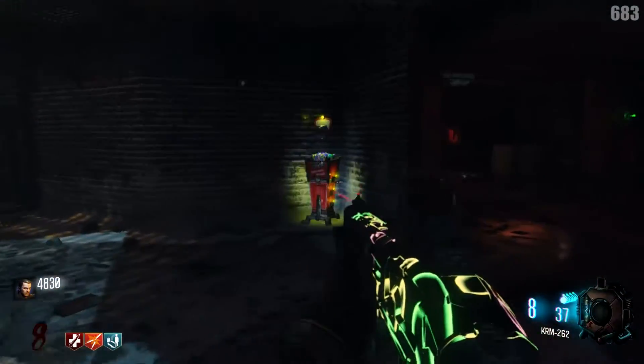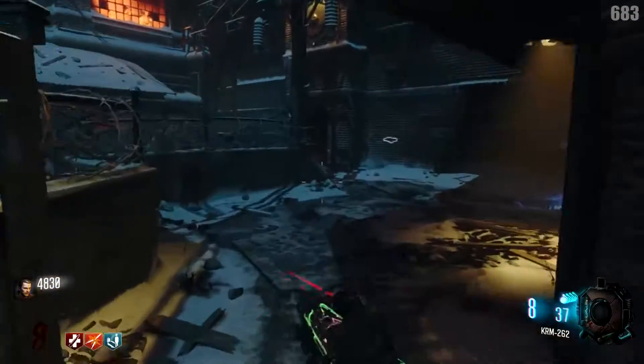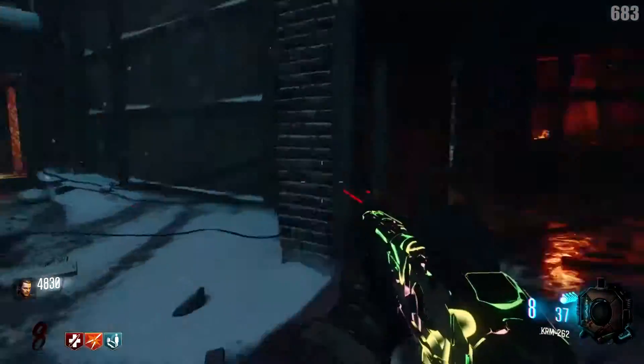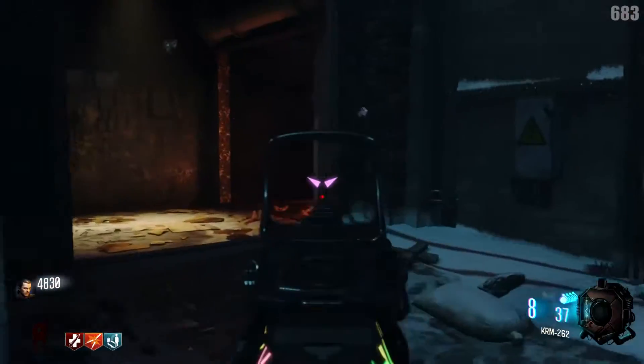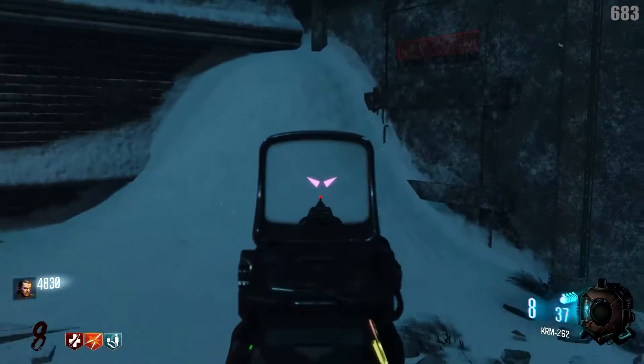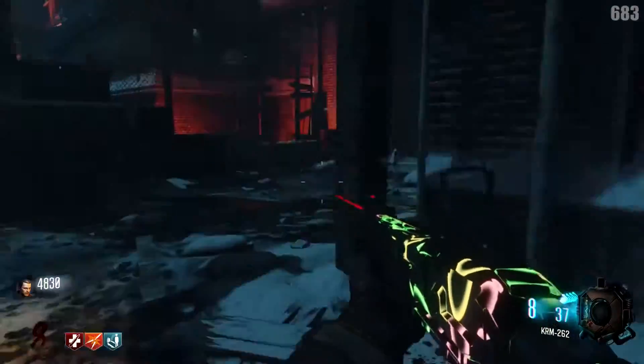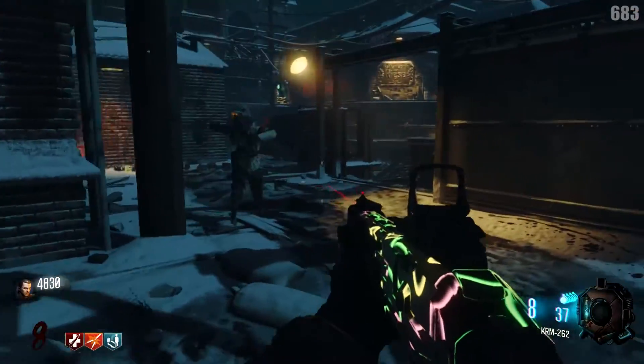There are a couple of different ways you can go down the center lane. You can go down right here — there's a perk machine right there and the Vesper on the wall. We have a passageway in the center and another passageway in the center. There is a perk machine that's going to be Stamina Up or Deadshot if you do the little easter egg. And here we are back on the left side of the map.